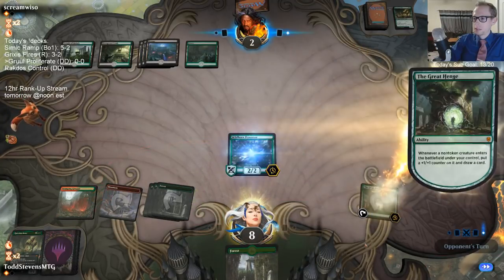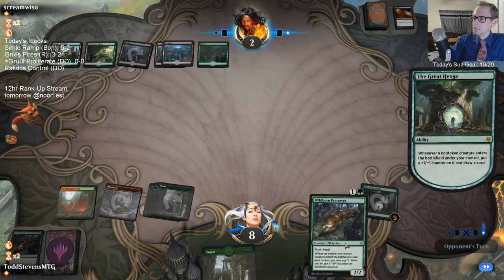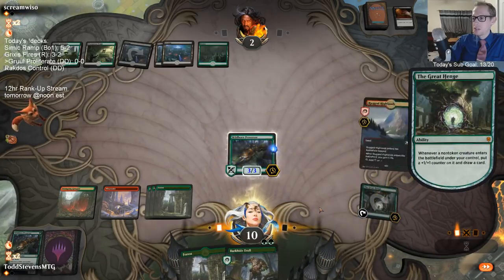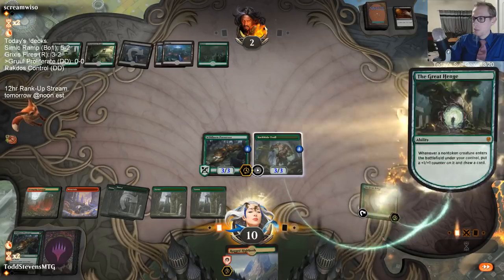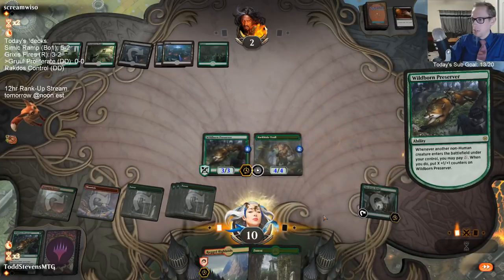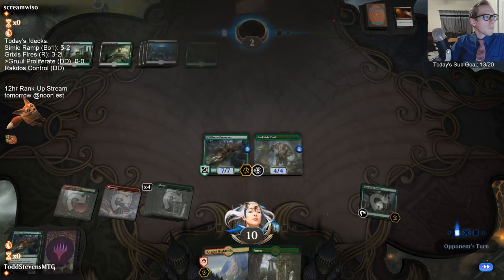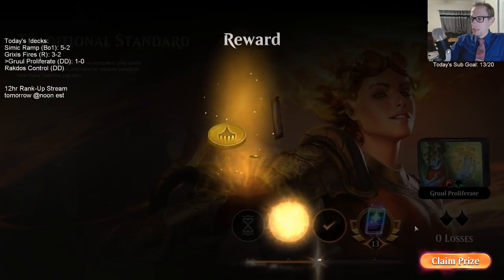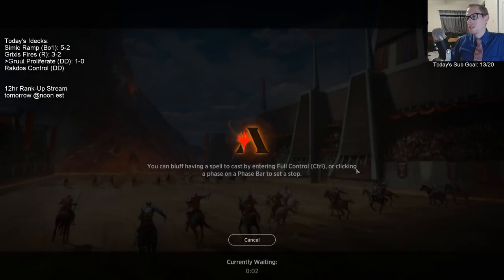Can the Preserver get us there? They have Disfigure - punished for not just playing on my turn and turning it into a 3/3 and drawing a card. I want to do the Great Henge trigger first so we can draw our cards and see what we got - we can just use all of our mana here. We got there. I played into Disfigure by waiting, but I played around Legion's End. So, you know - if we ever draw Vivian, we get Questing Beast plus Vivian for that Deathtouch Trample combo.